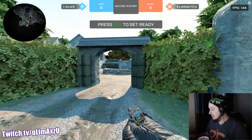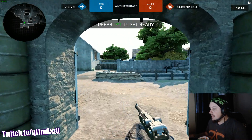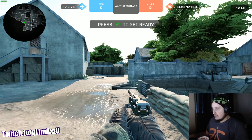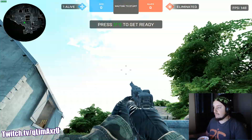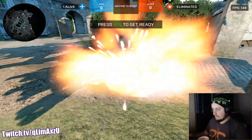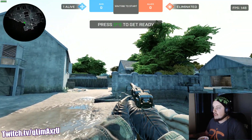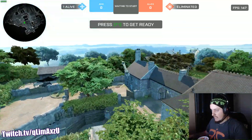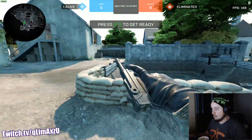B nades. Good stop nade to B — when you see this box here, like this, you just throw it like that. Can aim a little bit higher, like that. That's a really good nade. From the same spot, when you see the boxes, aim at that tree like this. Like that — it's a little lower. Good nade.